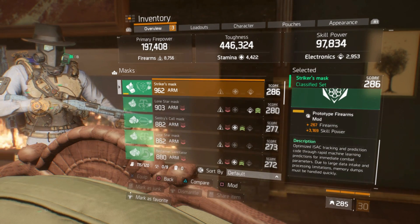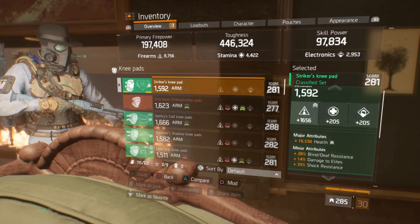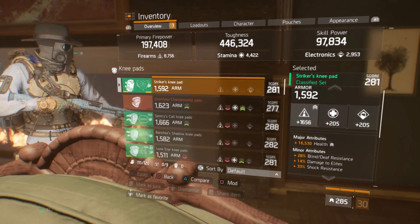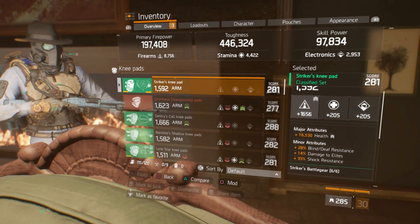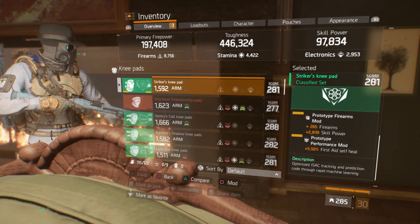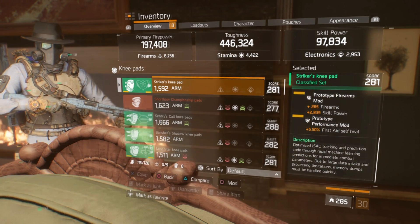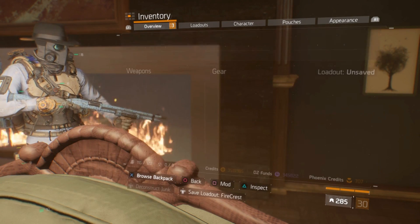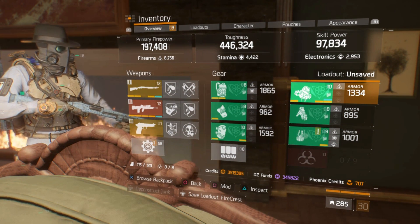Moving on to the knee pads — 1592 armor, 16,530 health as the major stat, good firearms roll, with Blind and Death Resistance, Damage to Elites, and Shock Resistance. Mod slots: 5.5% state self-heal, 265 firearms with skill power. If you had health on these you'd be well over 455k toughness, and once the gear is optimized and armor values increase, you'll be even closer to that 500k toughness sweet spot.